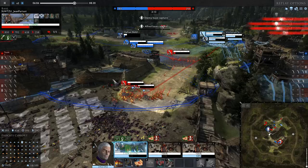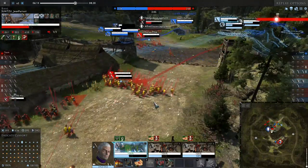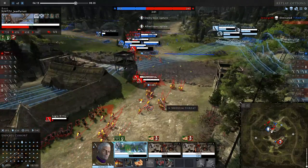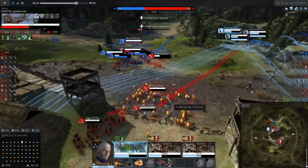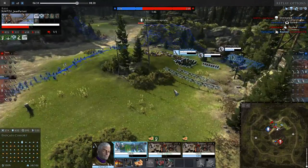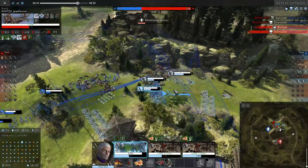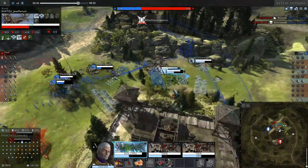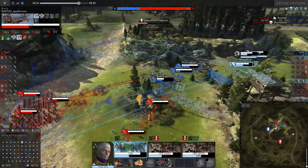If you're playing slingers and you know approximately what the light artillery's range is, you can constantly undeploy, reposition yourself, and find a better position. Because you have higher range than slingers, you can always find a target to shoot.